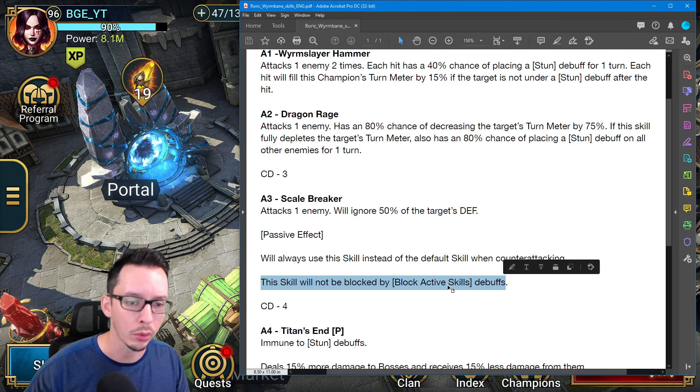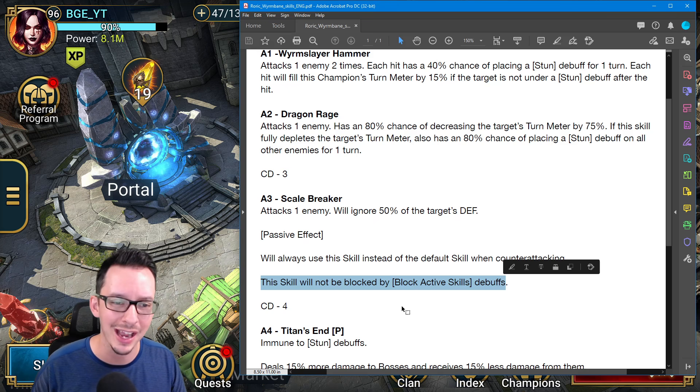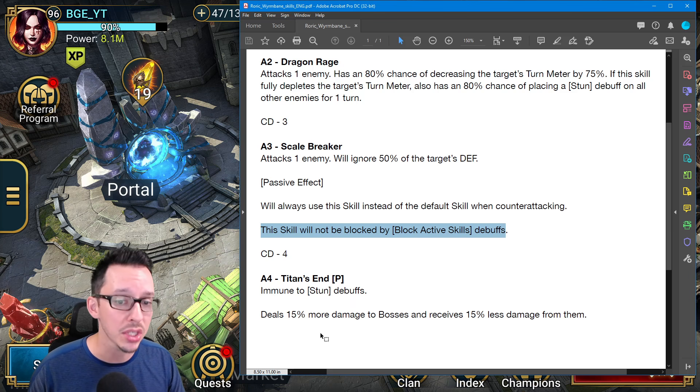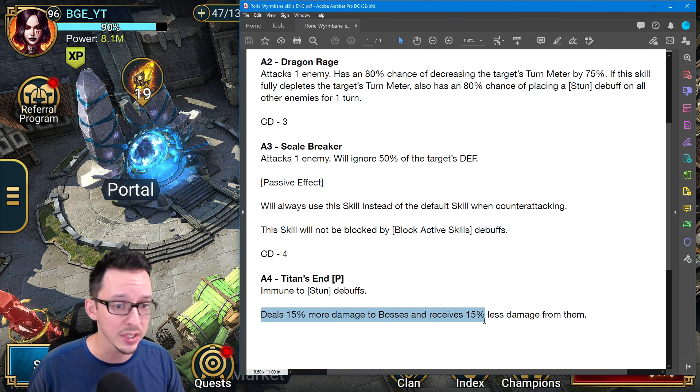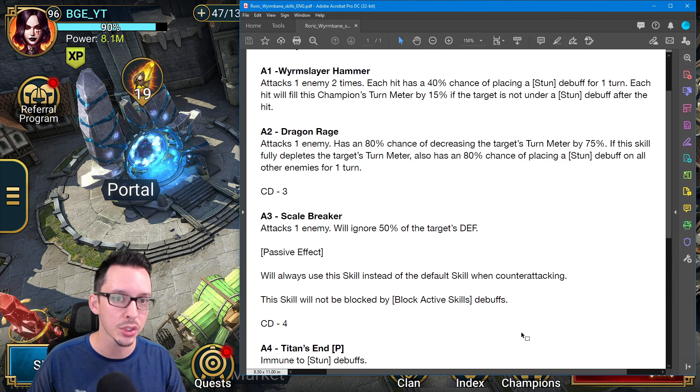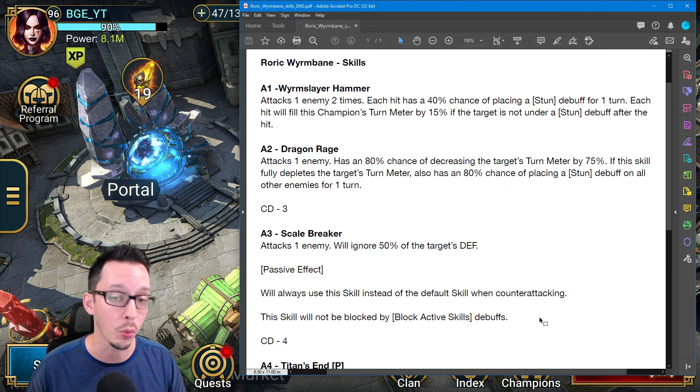So this is the first of its kind where we can counter the block active skills debuff. And then for the A4, Titan's End: immune to stun debuffs and deals 15% more damage to bosses and receives 50% less damage from them. Really interesting champion overall — I think he's going to be well worth it.